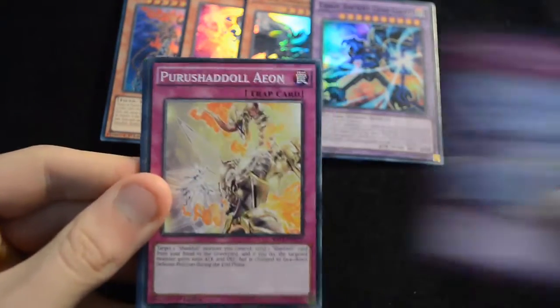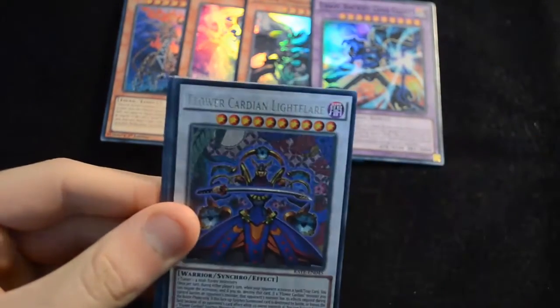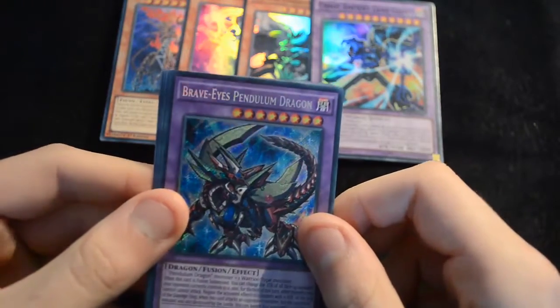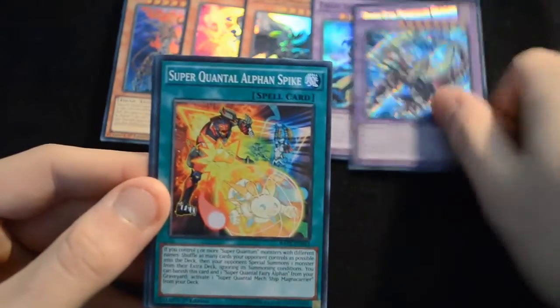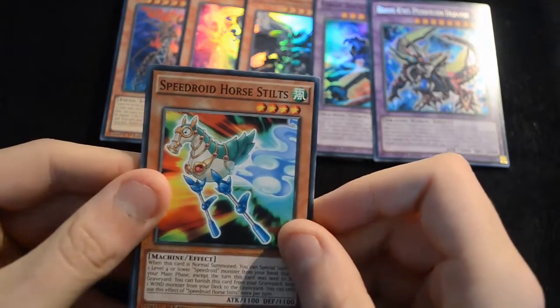Then a Judgment, another Aeon, Zodiac Combo, Shinobird's Calling — the ritual spell for the deck — then we have a Flower Cardian Light Flare which is pretty interesting. A Brave Eyes Pendulum Dragon is our Secret Rare — so we got two secret rares from this box, very very cool looking card, absolutely love the artwork on this monster, it's fantastic. Then a Super Quantal Alpha Spike, Shiranyu Style Samsara, Hebo Lord of the River — some very cool Synchro Monsters, Xyz Monsters, and Fusion Monsters in this set, really great range.